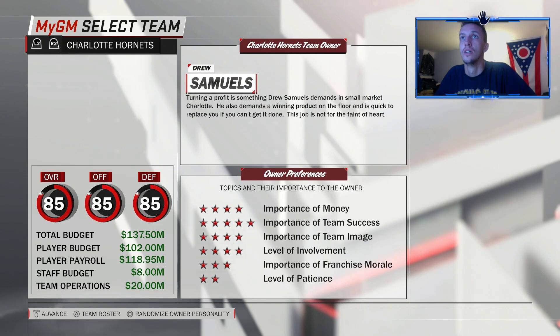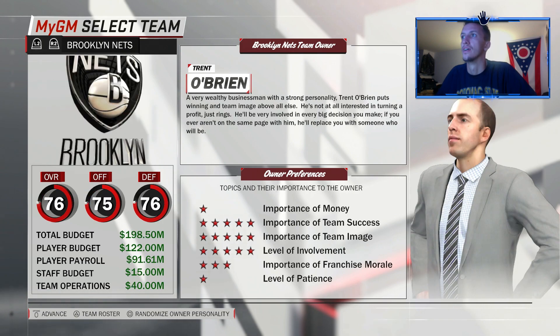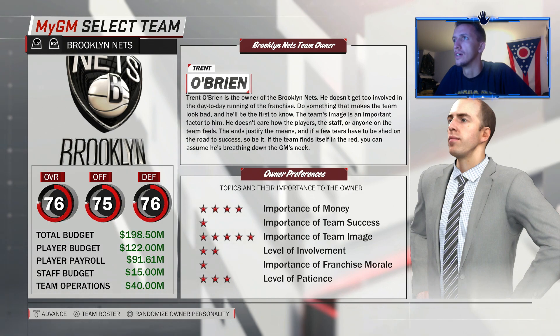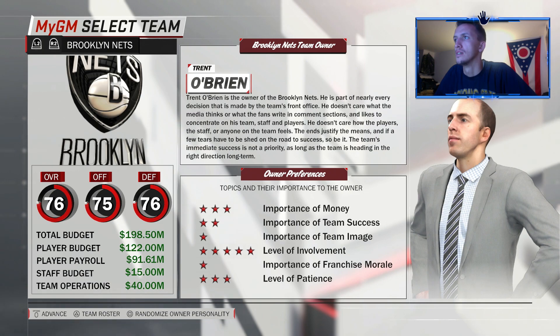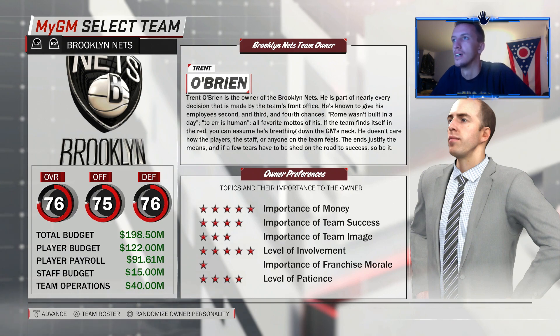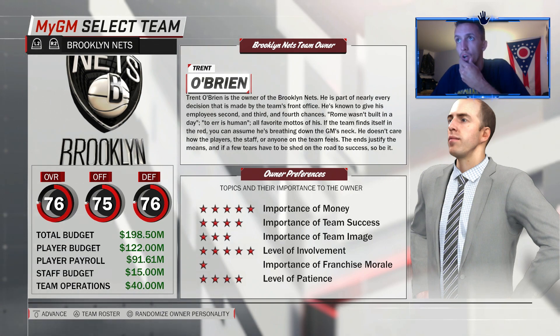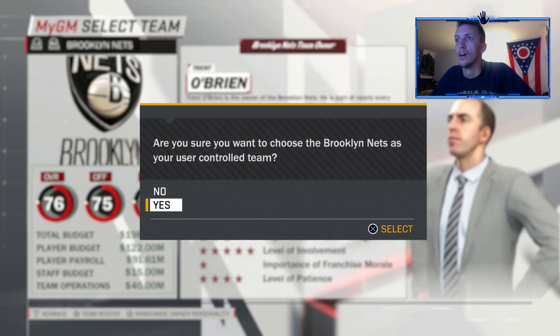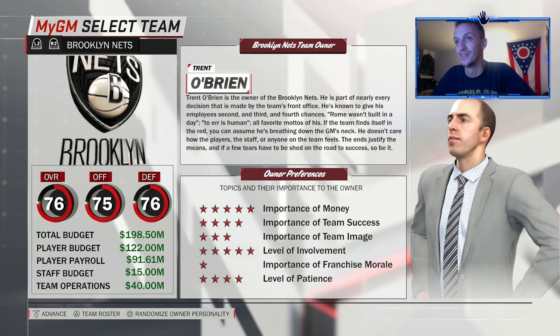We're going to find the Brooklyn Nets — there they are. For owner personality we're going to randomize. There's one description I want — 'Rome wasn't built in a day' — we're going with this personality for our owner because he's a guy who understands patience. Obviously with the Brooklyn Nets we don't have a first-round draft pick for two or three more years, so patience is the name of the game. We want an owner who's not breathing down our neck all year.